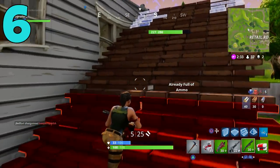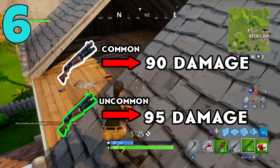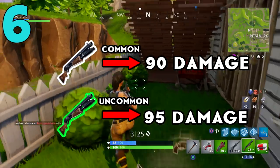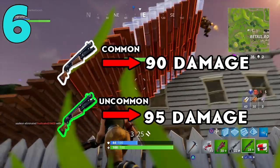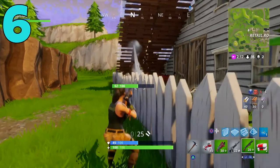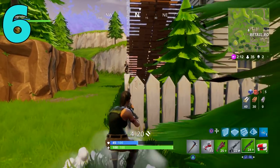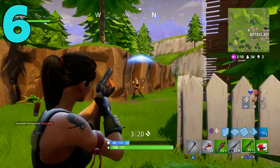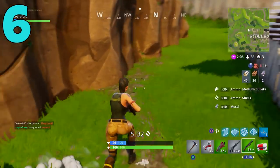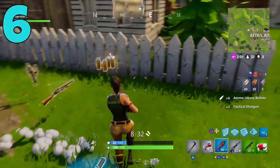Let's talk about some stats for the Pump Shotgun. The common version does 90 damage, and the uncommon green version does 95 damage — significantly higher than the tactical shotgun. If you can hit your shots consistently, the pump action is definitely for you. Go for that green version; that extra five damage goes a long way. If you get a headshot, you can one-shot somebody even if they have a full shield — that's what makes it so godly.